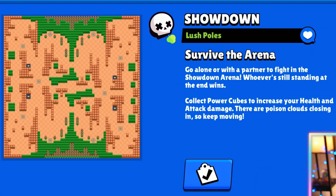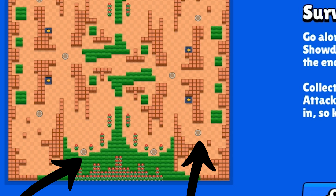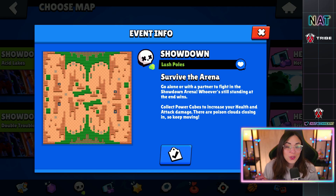The third glitch I witnessed firsthand. A new Showdown map came out and I was playing duo Showdown when Brawl Stars literally removed the map after about 15 minutes because of this glitch. The map was Lush Pools. Basically, if you're in duo Showdown and get the two bottom-right spawns, you will spawn right next to an enemy. Here's my reaction when I was playing with no idea this glitch existed.